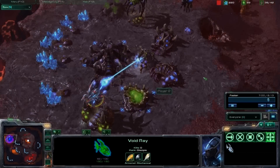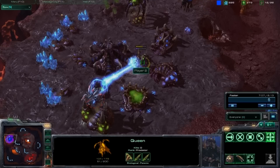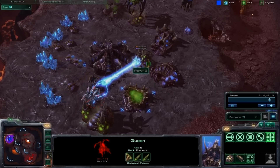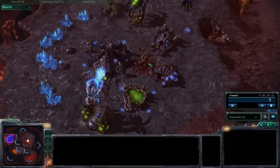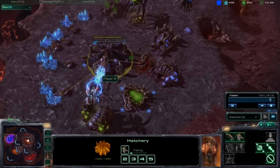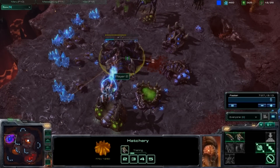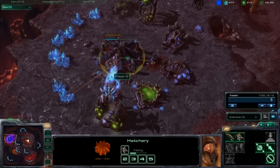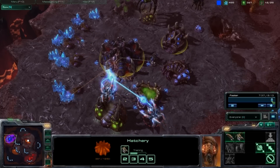The first unit you should engage is the Queen. One Void Ray will be able to take out one Queen. Then focus down on that hatchery and you should be able to kill it in just a little bit. That's it for the build order.